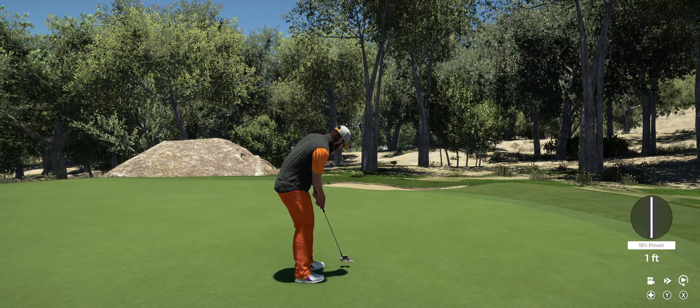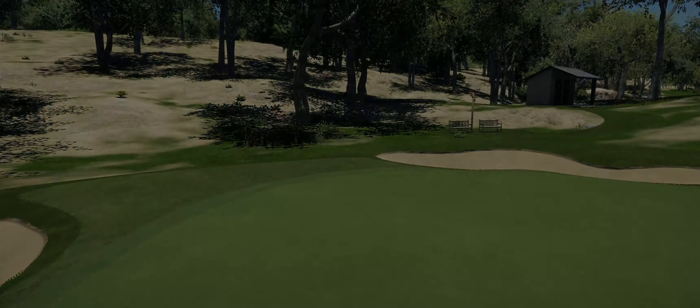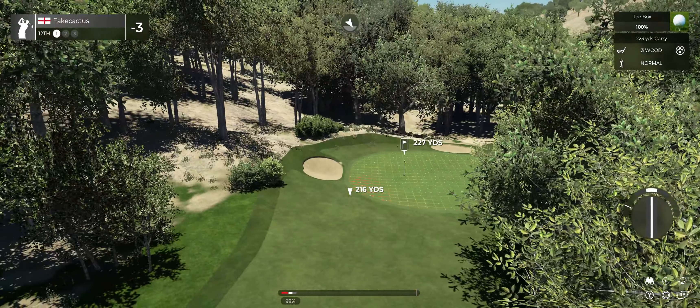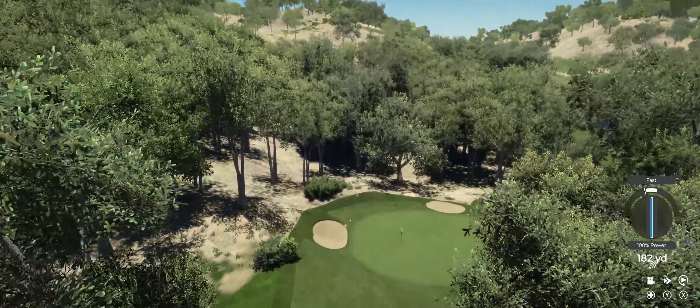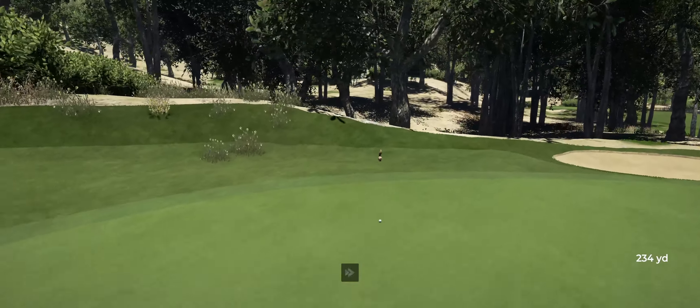3 under for the round. Let's see what we can do on the ninth. Good job, and 22 feet from the cup. Looking super. Par putt coming up — okay, let's move on. And that'll leave you right there at 3 under par. Alright, time to attack this back nine. Teeing up on hole number 10.